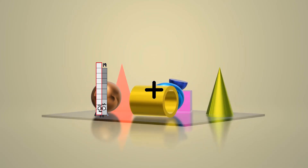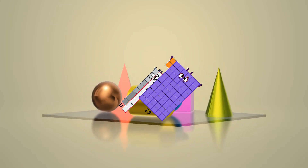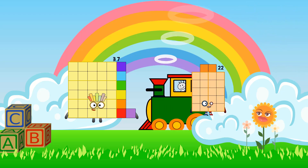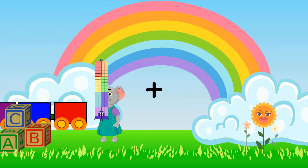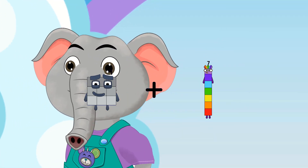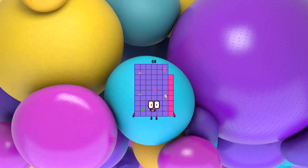Nineteen plus sixty-two equals eighty-one. Thirty-seven minus three equals thirty-four. Nine plus fifty-nine equals fifty-eight.